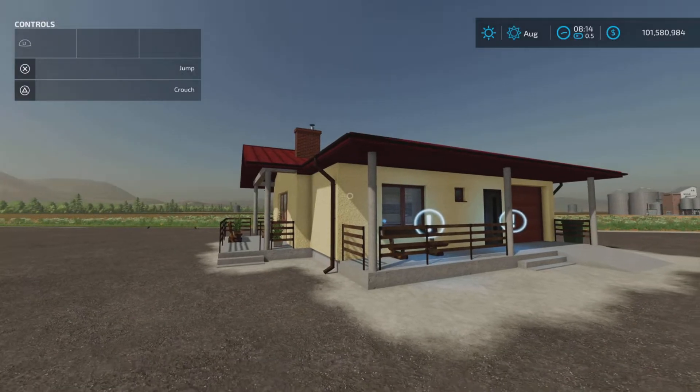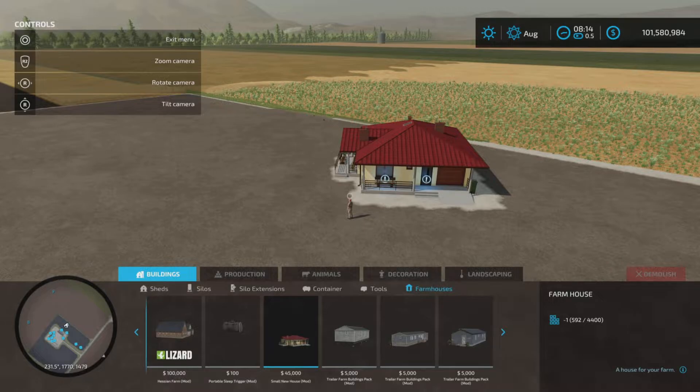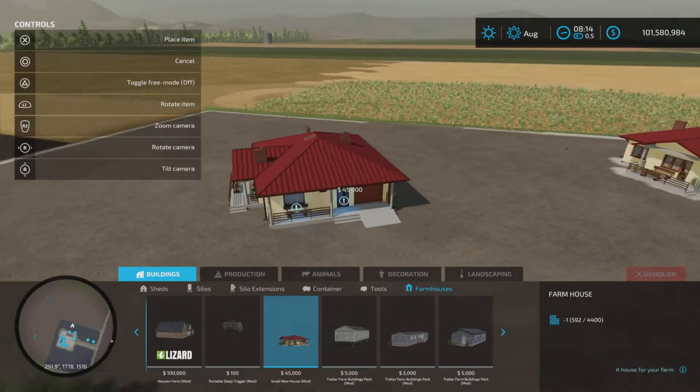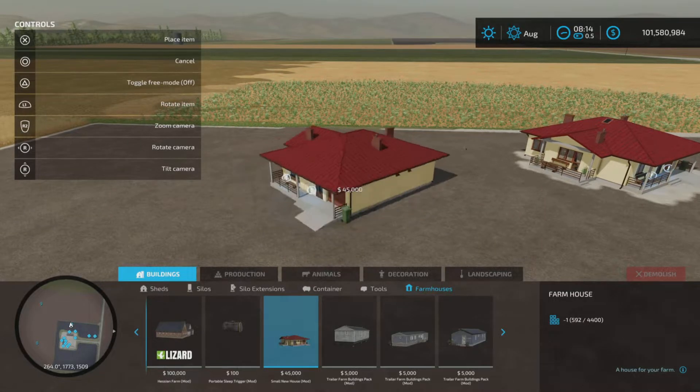If you like the style or look of it, you can't change it. It'll be found under Buildings and Farmhouses — Small New House, Farmhouse — there it is, 45,000 to place. You can't change the colors or anything.